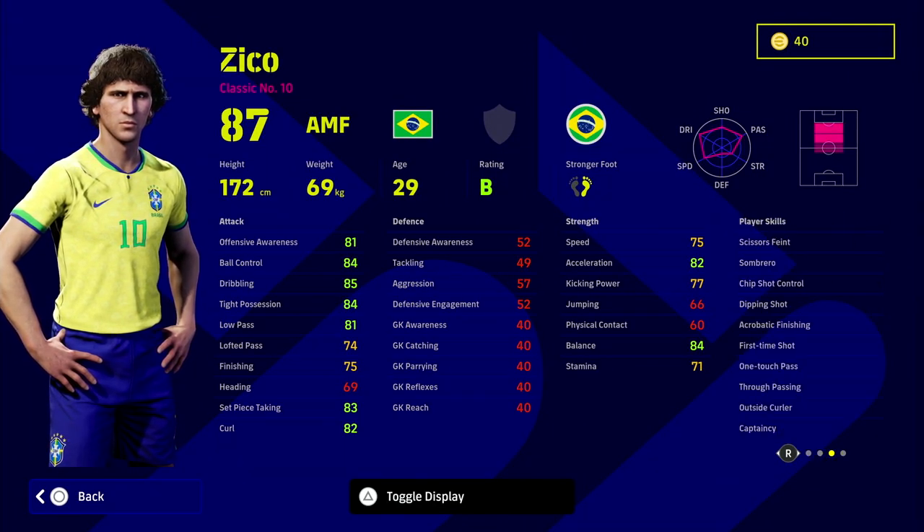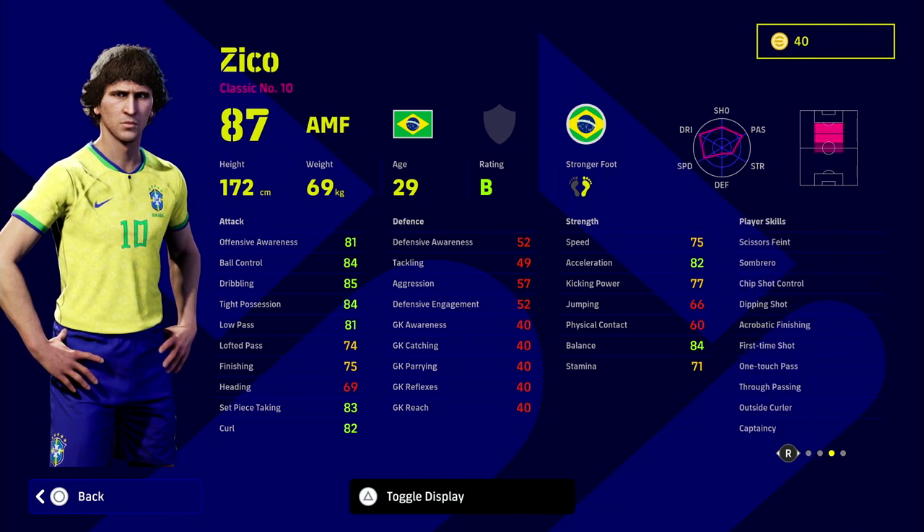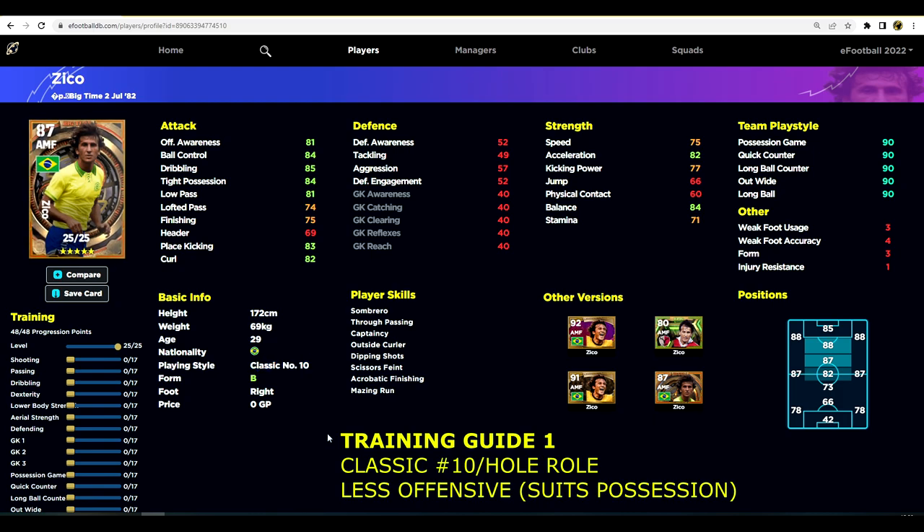Don't worry too much about getting his overall up — have a look at his player skills and his stats. What we want to complement with Zico is that classic number 10. If we want to play him as a possession-based player, we're going to be using this build here, which I think is the best training guide out there for a classic number 10 or a hole role. You can pause the video here and copy it.